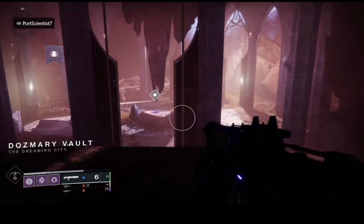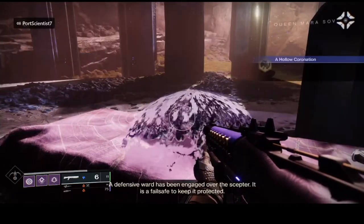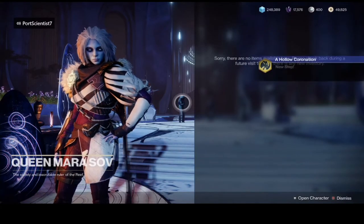Once you get through the gameplay, just go through the portal and you'll see Ager's Scepter. You won't be able to pick it up, but you'll be queued for your next mission quest. Head over to Mara Sov once more and she will give you instructions of what to do.